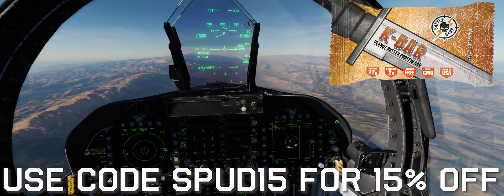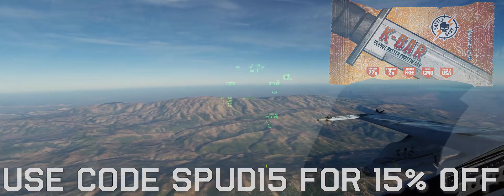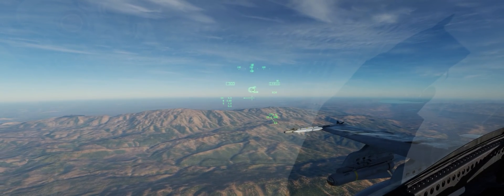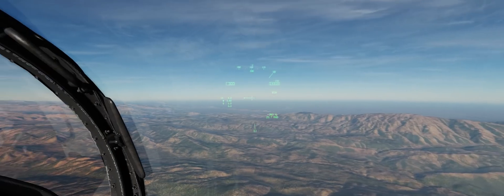So for example, the data link contacts on the HMD of the F-18C — we don't have to learn anything new or any new procedures. We just turn on the HMD and there they are. There's B, C, and D out there — Dash 2, 3, and 4 in our flight — in a combat spread off to our right-hand side.